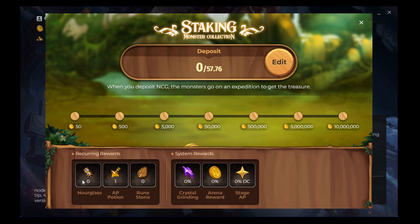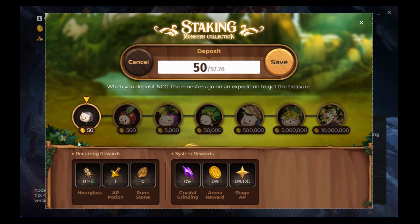By staking, you get in-game assets as rewards: hourglasses to speed things up, action point potions, and rune stones. There are also recurring awards, system awards, crystal grinding arena awards in Nine Chronicles Gold, and stage action points.